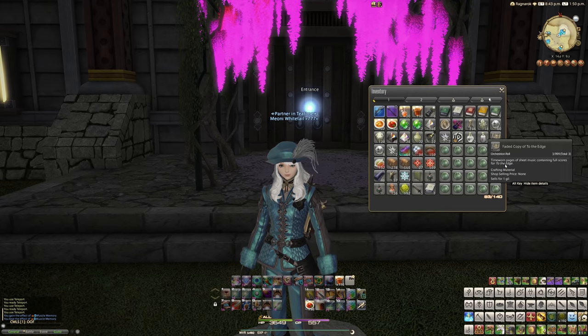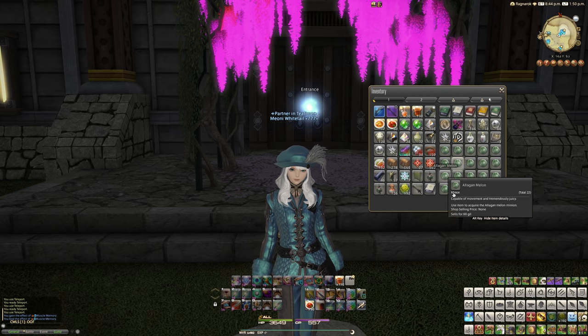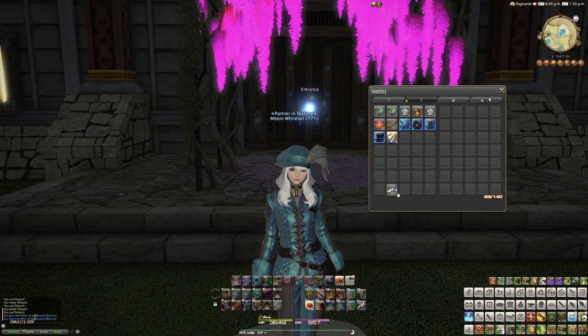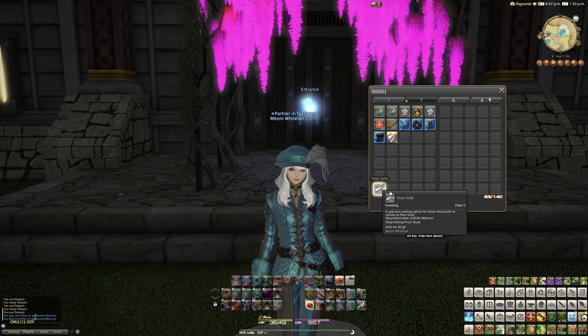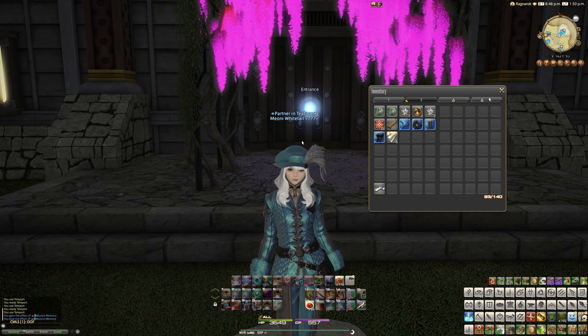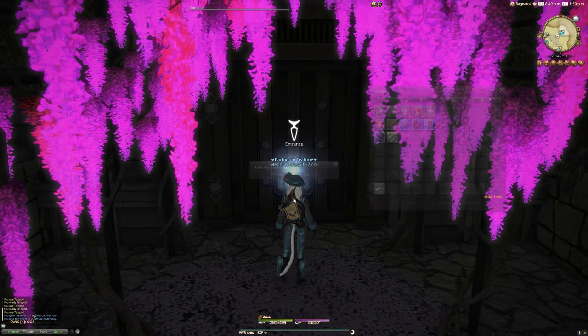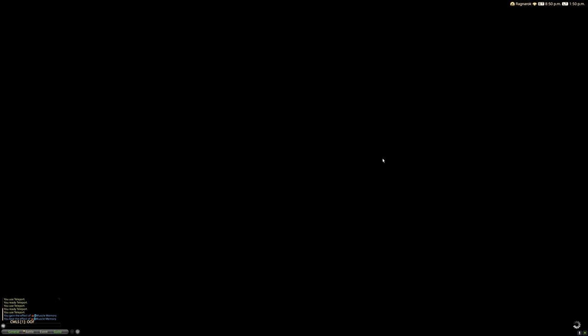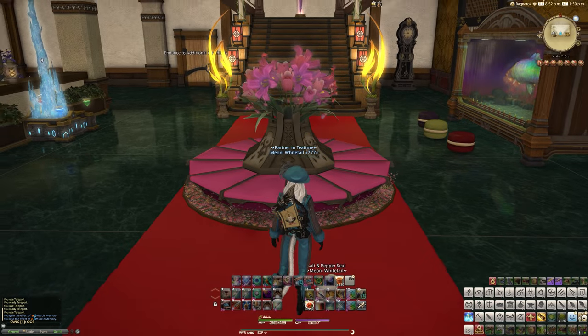By the way, guys, if you want a melon and you're on my server, let me know — I have a bank full of them as well. So we've got ourselves a floor sofa. It says: a spacious seating option for those who prefer to remain at floor level. You can de-synth this at 430 Weaver if you'd really want to, and you'd probably get the Dwarven Cotton back or something like that.